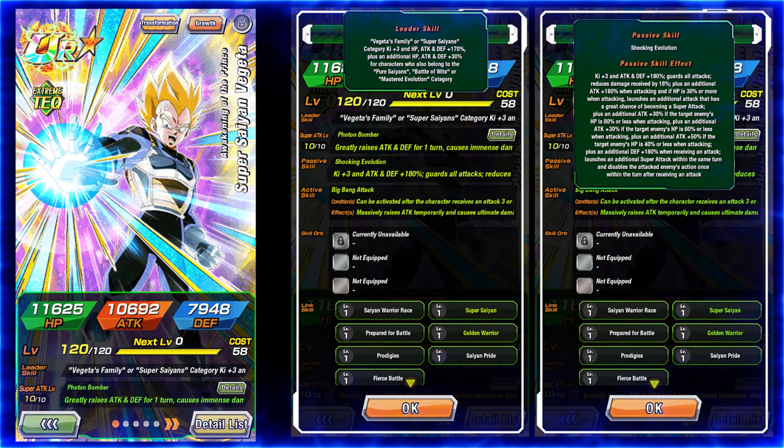So here we have his Super Saiyan transformation state. He still has Vegeta's Family. His passive skill is Shocking Evolution: ki plus 3, Attack and Defense plus 180%, guards all attacks, reduces damage received by 18%, plus an additional attack plus 180%.